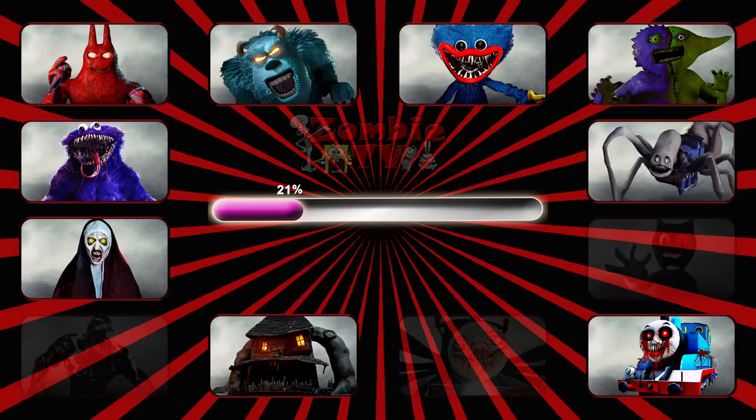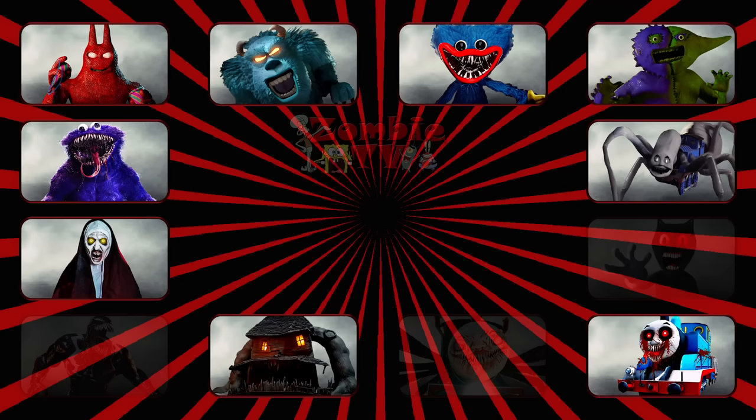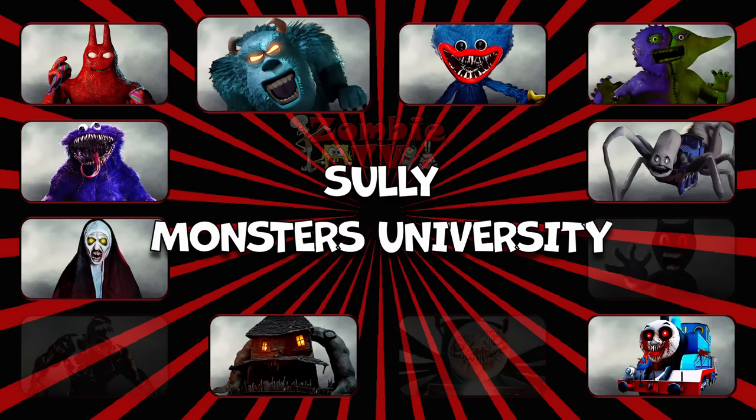Round six. This monster is a large furry blue monster with purple spots and horns on his head. His size and intimidating appearance make him an effective scarer. It's Sully from Monsters University.